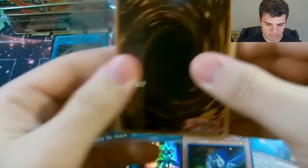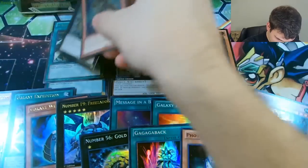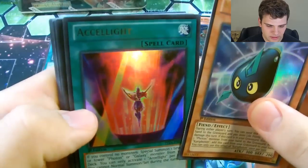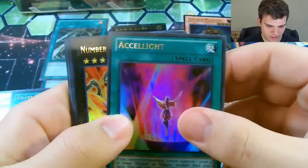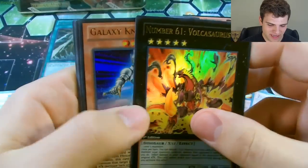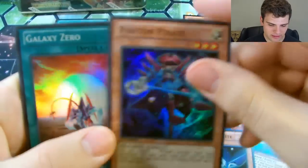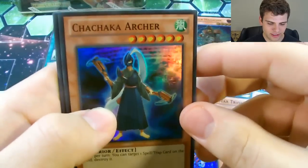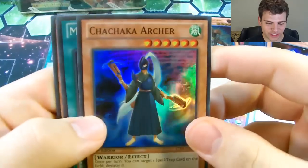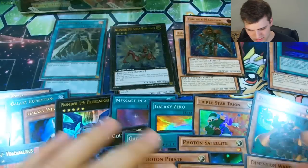For Tin 2, there are the Ultimates again. For the Ultras: Curry Photon — nice — and Accel Light — sweet. So there are two Ultras I haven't gotten yet. And oh baby, Number 61 Volcasaurus — very cool — and then another Galaxy Knight. So we have 7 Ultras so far. We also got Gold Rat again, Photon Pirate, Galaxy Zero, Photon Satellite, Chachaka Archer, another Message in a Bottle, and Dimension Wanderer. We're getting close.